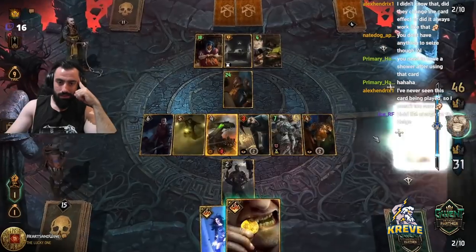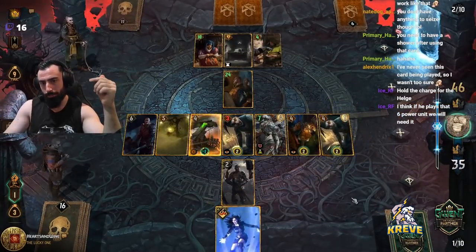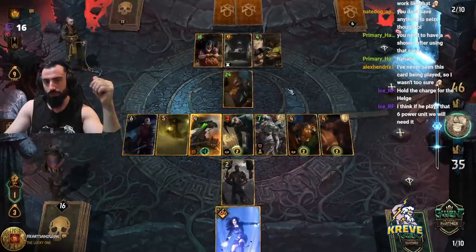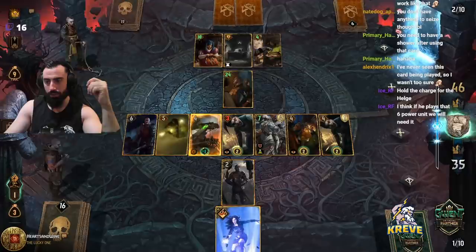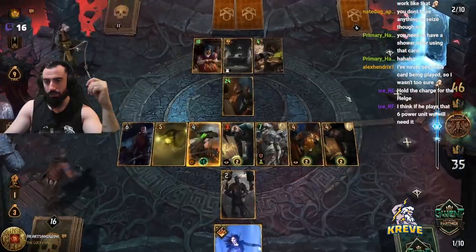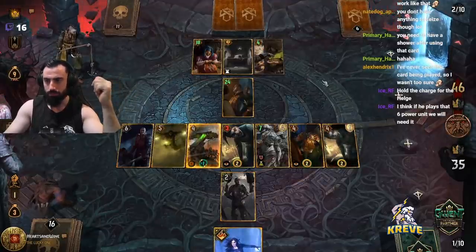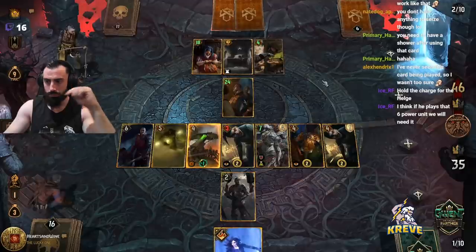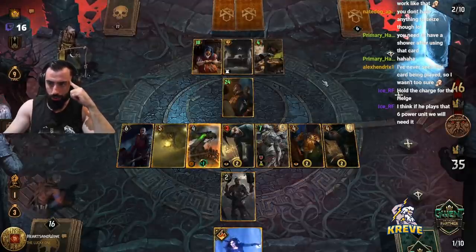Doesn't matter what we're doing here with this — Double Freak Show. Yeah, why not. Look, this way — we've got four points of damage so we could still use leader on something. We could go leader, damage, seize something. Roland you're talking about — you've never seen it played?